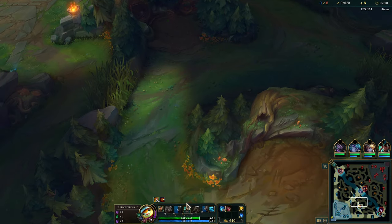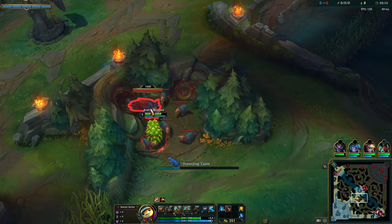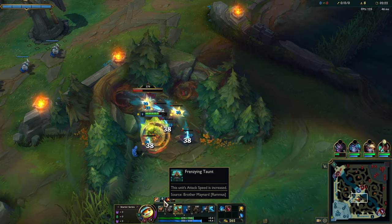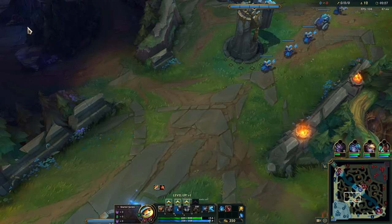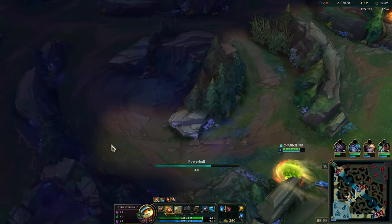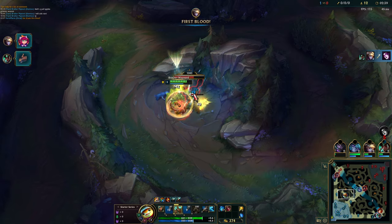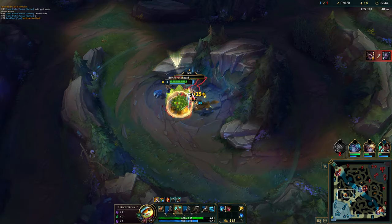Frenzing Taunt gives me attack speed when it's active, and it's a lot of attack speed too. The longer that we have our W up, the more we keep our attack speed. So this extends it — if you can see, it keeps refreshing and refreshing and refreshing, which is super cool. It makes Raptors really easy to take on Rammus. You can learn the timing of it over time; that was a little bit late on me, but it is what it is.